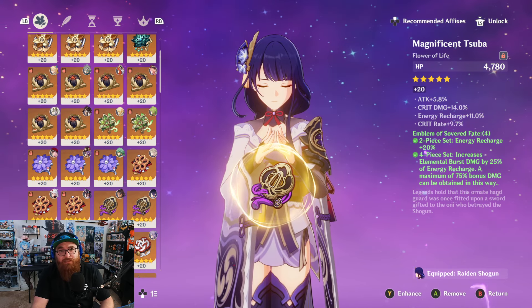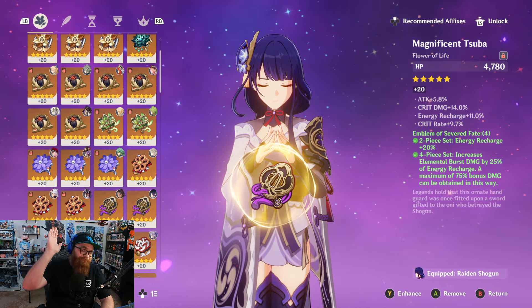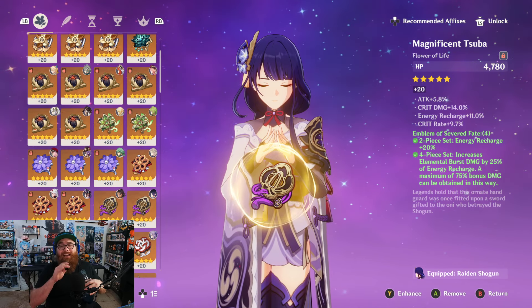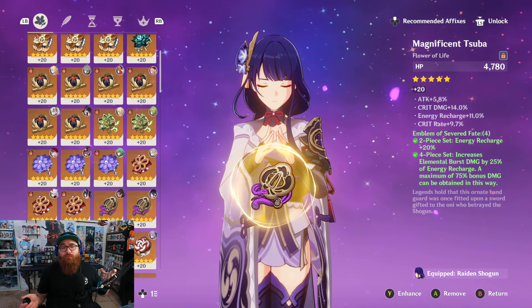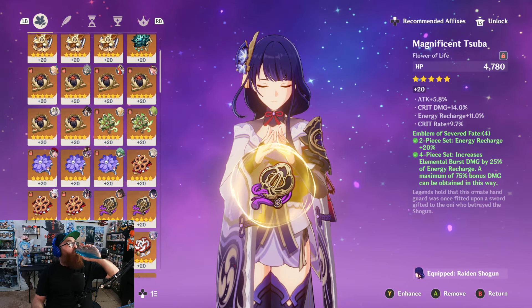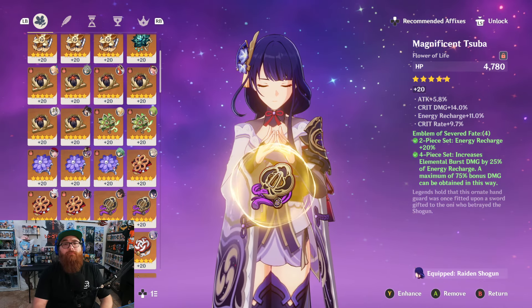If you want to run a four-piece Thunder Soothers or a four-piece Tenacity, go for it. But I highly recommend you toss those aside and go with Emblem of Severed Fate. I don't think anybody could truly argue against that, and if you do try, I just don't agree — you're wrong in my opinion.